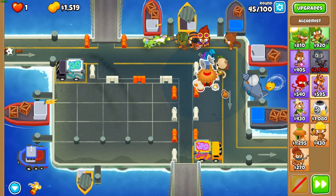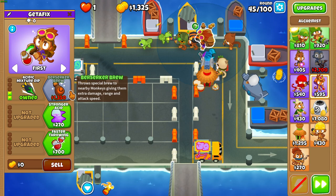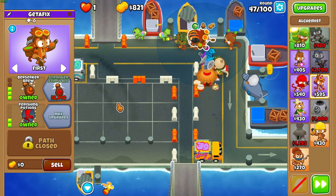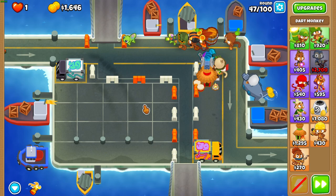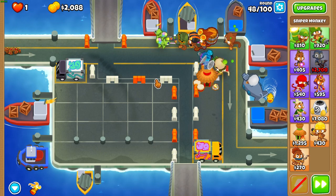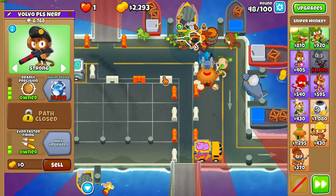Begin upgrading that village to a 2-2-0 — Jungle Drums and Radar Scanner. After that, get an alchemist and place it to the right of that right sniper, as close to the sniper as you can. Then begin upgrading it to a 3-2-0 — Berserker Brew and Perishing Potions. If you got these placements right, the left sniper won't be in range of the village, but when we get Stronger Stim on the alchemist it will buff both snipers, which is exactly what we want.